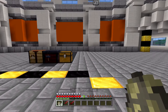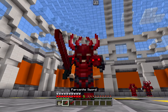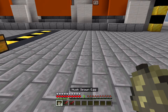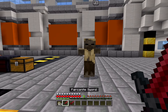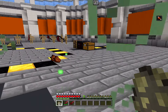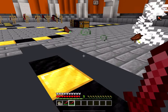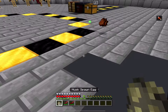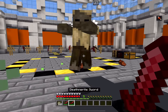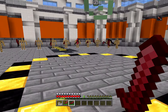I have the parsonite armor on right here, and I have the death norite sword and the parsonite sword to show the difference. I have some husks right here. Using the parsonite sword, that took two hits to kill that husk. Let me spawn another one and use the death norite sword — that one took three hits. Let's try one more time with each one: two hits on the parsonite sword and three hits on the death norite sword. So it doesn't take very long to kill these guys.